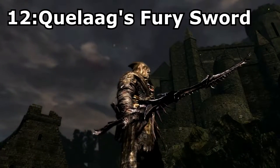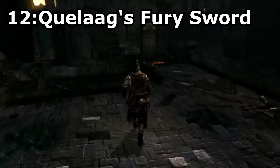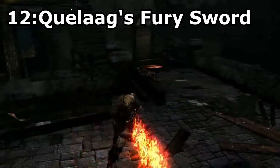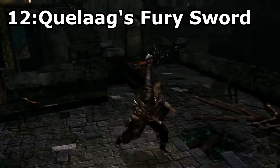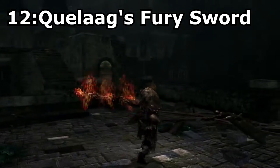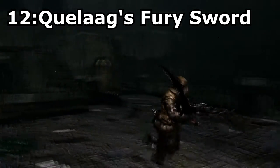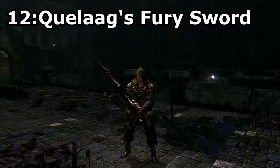Quelaag's Furysword, obtained through ascending a weapon with the soul of Quelaag. This weapon is by far my favourite weapon in the game because of its absolutely amazing model and effect — the sword ignites when you swing it, how cool is that? This sword is also quite effective, making it viable in PvE and PvP, and has strong fire damage which can go through most shields. So while this list isn't in any particular order, this weapon is definitely my favourite in the game.